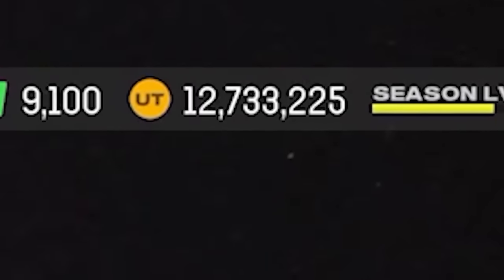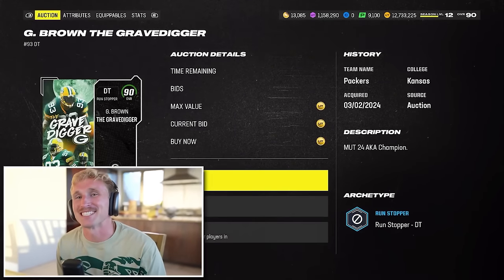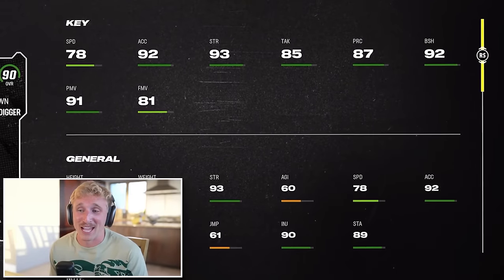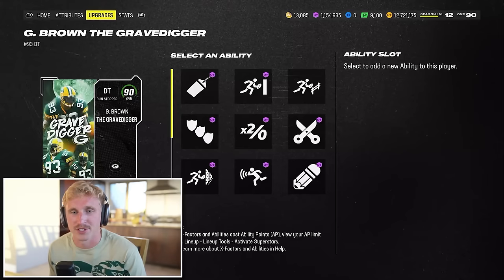My first pickup on defense is the Gravedigger — a card that was so good when it came out. He's honestly really fast for a D-tackle. The important thing here is the ability inside stuff. This play absolutely blows up inside zones and is a super important ability to have on your defensive line. And he's only 14,000 coins.